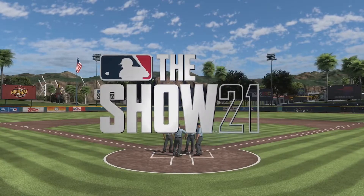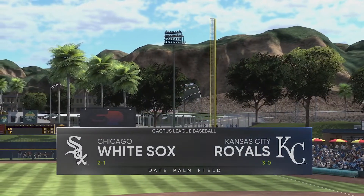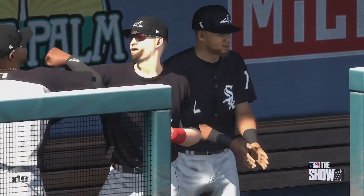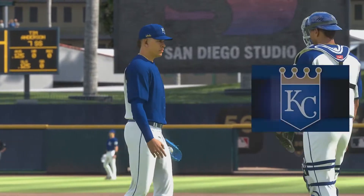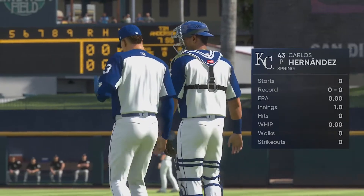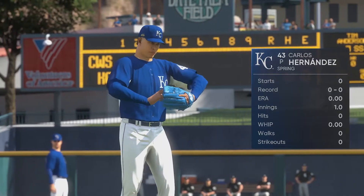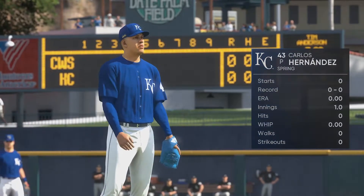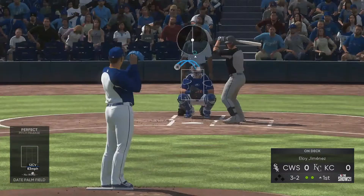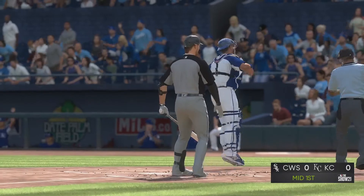Afternoon baseball here on the show. Spring training action from the Cactus League between the Chicago White Sox and the Kansas City Royals. Carlos Hernandez, the right-hander from Venezuela, gets the starting nod in this one. He has a five-pitch repertoire that gives him a lot of options for both righties and lefties, and if he's on, he could be really tough to hit. Carlos Hernandez last year at AAA pitched very, very well for us and kind of deserved this opportunity.